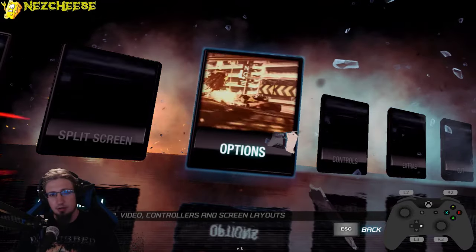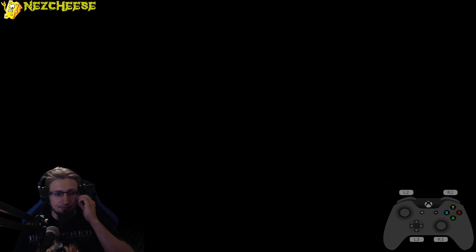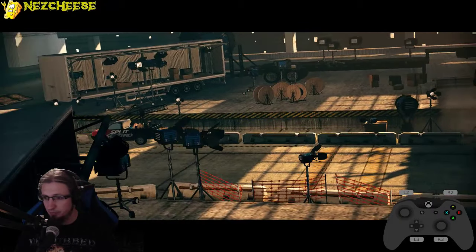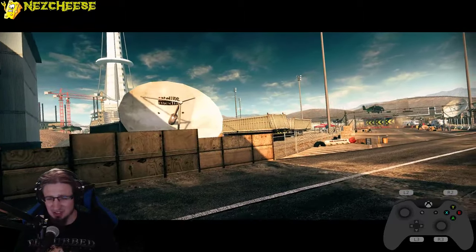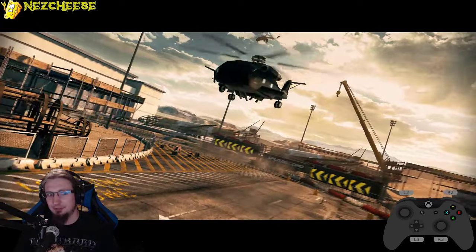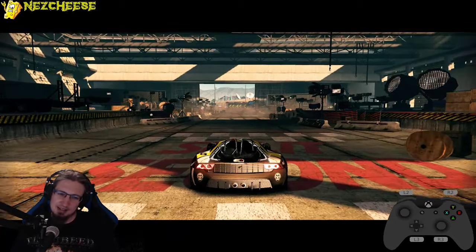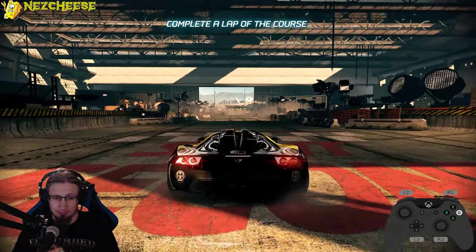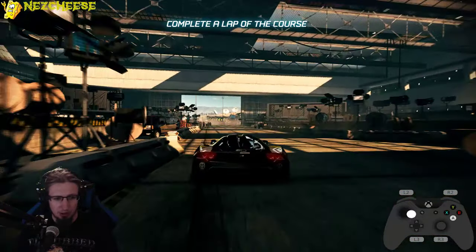Next, go to the extras and start the tutorial again. This is the game — press button one to accelerate, press button two to brake. You could also go reverse, but that doesn't do anything useful; it will automatically reset your car. You can steer and you can use the brake.